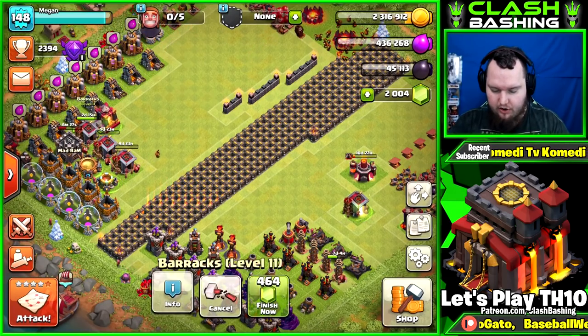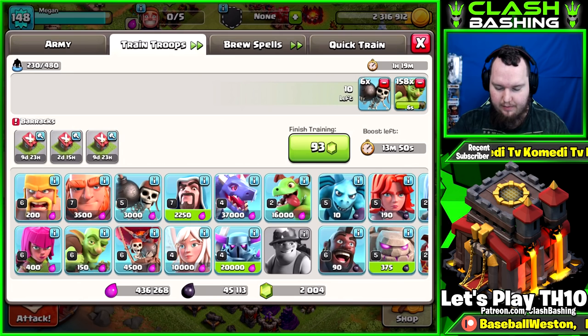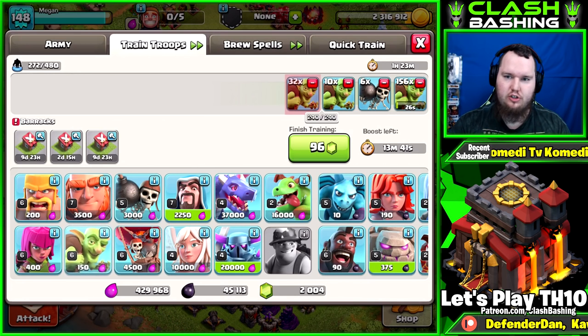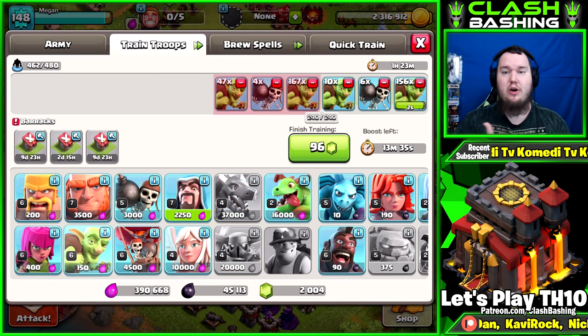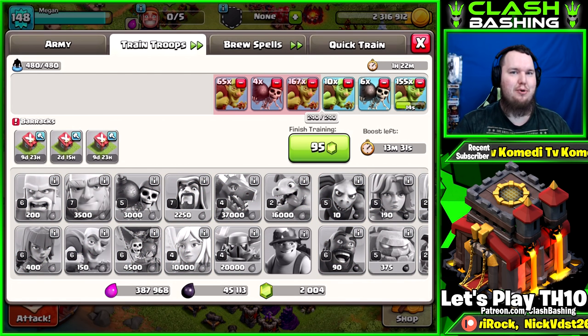We'll talk about the miner strategy once they're unlocked, probably after we get the fourth barracks. This one comes up in two days and then we'll drop the fourth one and keep farming. You can see it's going to take about an hour to train up those goblins with three barracks down — it's ridiculous. Hopefully you guys enjoyed today's episode. The Town Hall 7 account is tomorrow. Thank you guys so much — keep on Clash Bashing!